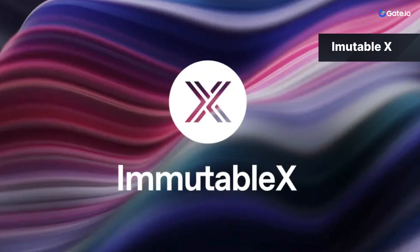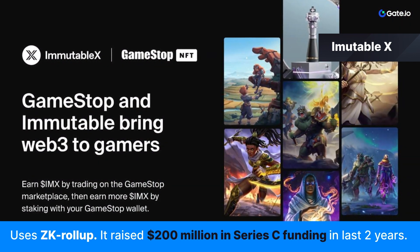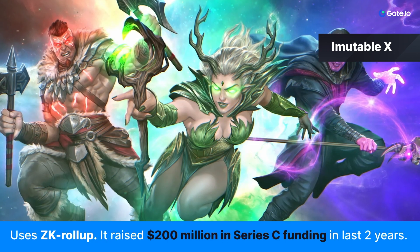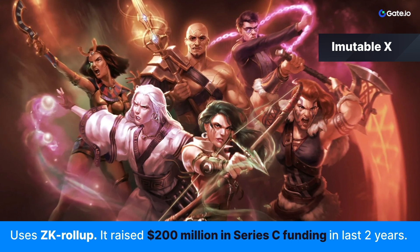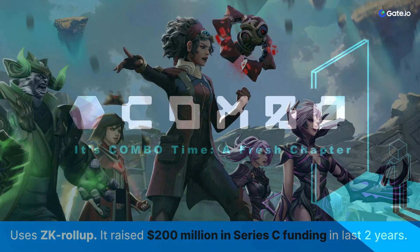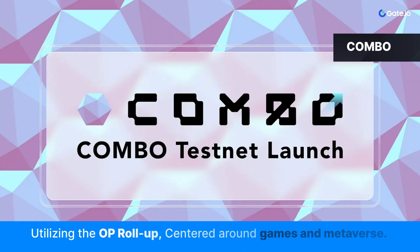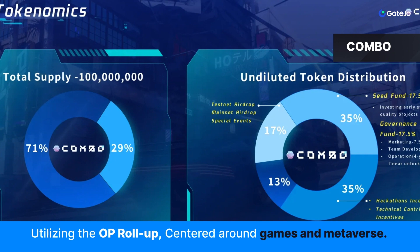One such chain is Immutable X. Immutable X is a network using ZK, or zero-knowledge, rollup. It has received almost $200 million in Series C funding in the last two years, and the plan for the team is to continue to dominate the Web3 gaming industry as well as the NFT market. Another platform using OP rollup is called Combo, which is also completely centered around games and the metaverse. Combo provides a cheaper and more user-friendly experience for developers.